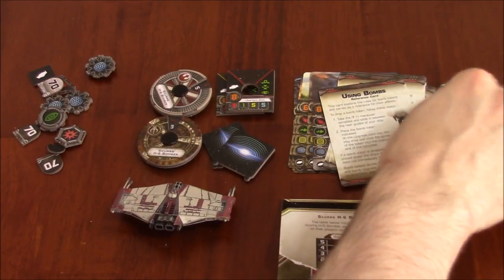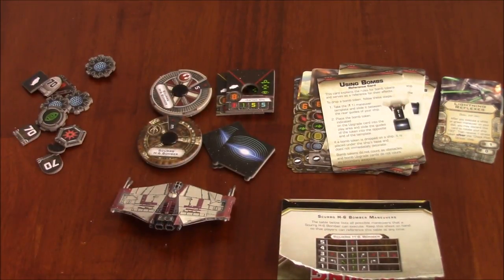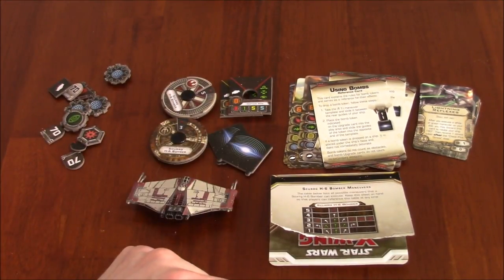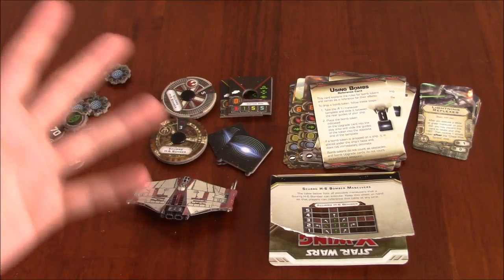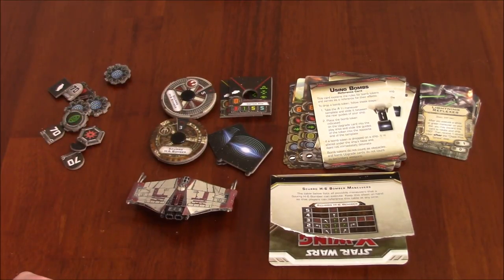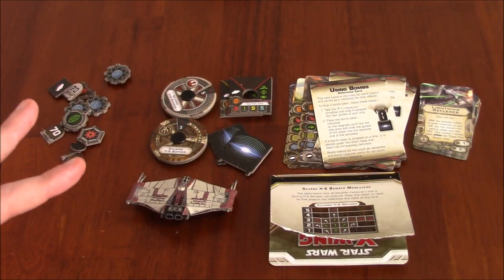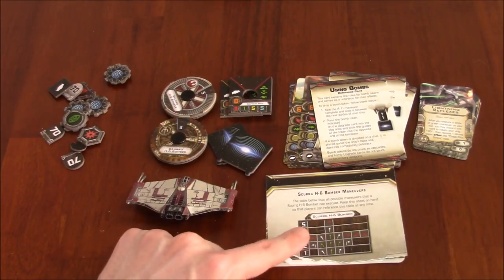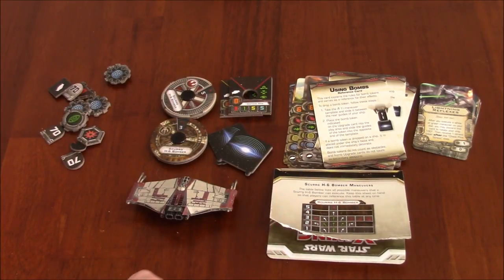All in all, a very interesting expansion. It introduces a lot of new things you can do with bombs — it is a bomber, after all. It doesn't look like it would break the game, but I do find some of the new mechanics interesting, like introducing bombs at the very beginning of the game and placing them out on the field alongside the obstacles. You could really narrow someone's flight path if you manage to place your obstacles and bombs correctly. That is the SKT H6 Bomber. I haven't played with this ship yet, but hopefully we'll get to that soon. Subscribe to my channel and check out my official website, www.dadsgamingaddiction.com. This is Vince — thanks for watching, and I'll catch you next time.